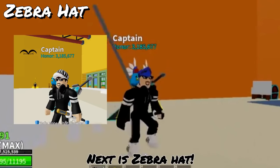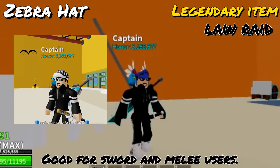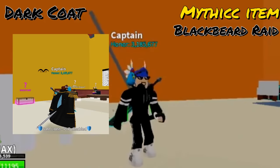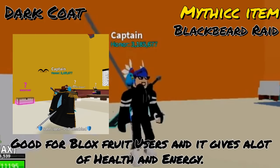Next is Zebra Hat — legendary item, can get from lore raid, good for sword and melee users. Next is Dark Coat — mythic item, can get from Blackbeard raid, good for Blox fruit users and it gives a lot of health and energy.